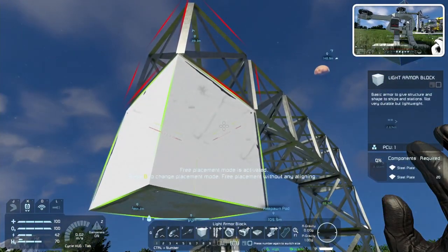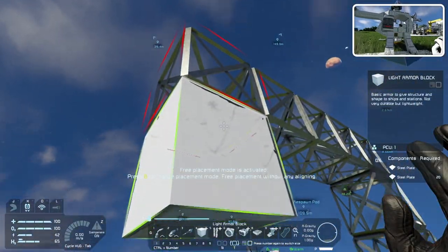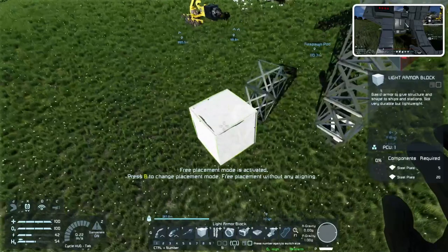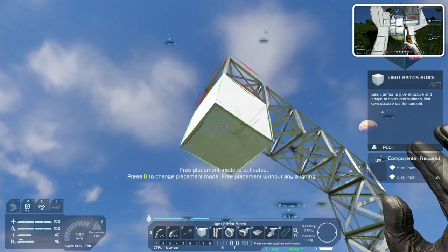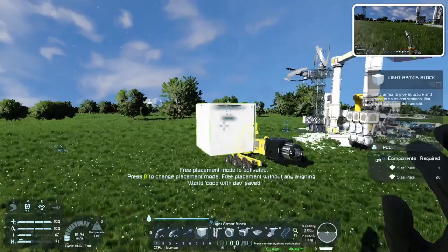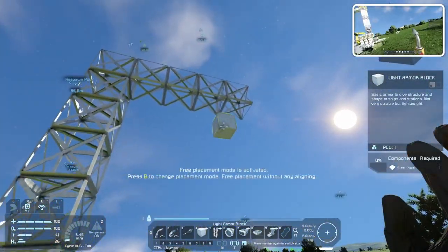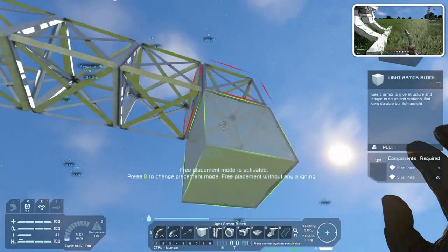I'm trying to build a drone system that we could just release and let it do its thing. Here's the problem — that's why I wanted to do small grid, because of the stupid antenna. We want to remote it, right? Oh, we need the antenna, but then I have to use a small grid, just like what we did with the ore detector. Yeah, just do a rotor system on top with a small head — that should be fine.